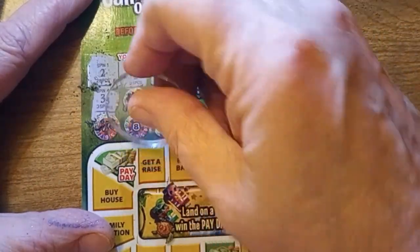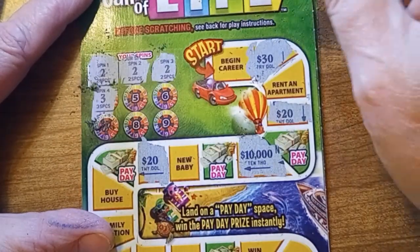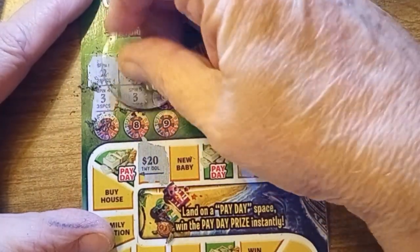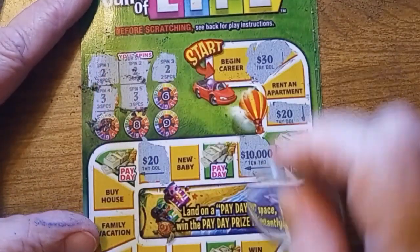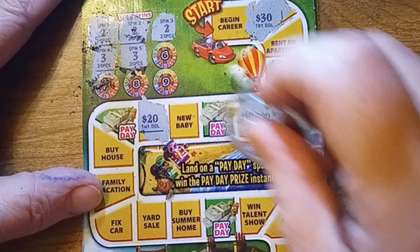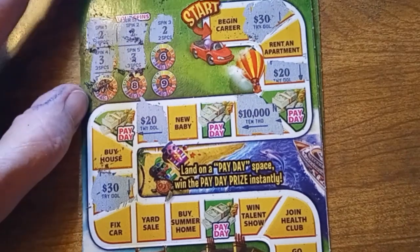Three — one, two, three. I get a raise. Another $20, so it's two $20s. And another three — one, two, three. Move up just a little bit. So you can see that. Family vacation for $30. So I've got two $30s and two $20s.